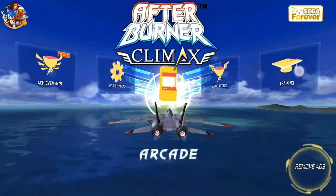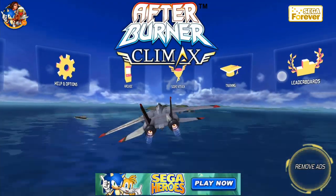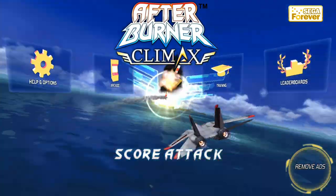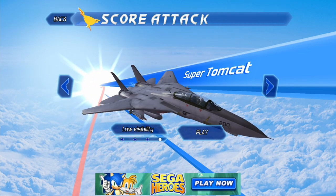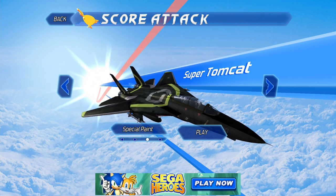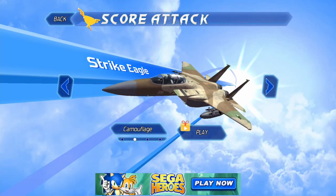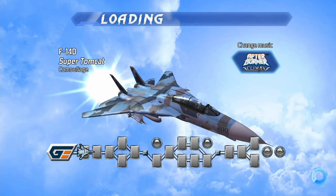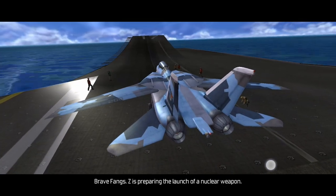We're back at the menu because we died in arcade mode super quickly. So this time let's head into score attack mode instead, where I think we have infinite lives and it's just a matter of scoring the highest score possible — meaning we should be able to get through all 20 levels. Which plane skin do we want? I really love this one I used before. There are four planes in total, but the other ones require watching an advertisement to unlock, and there are already plenty of advertisements in this game.